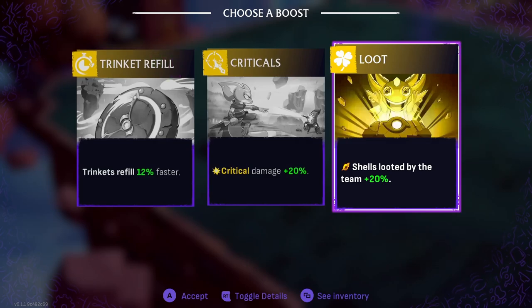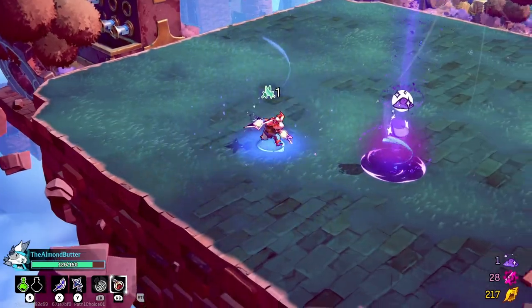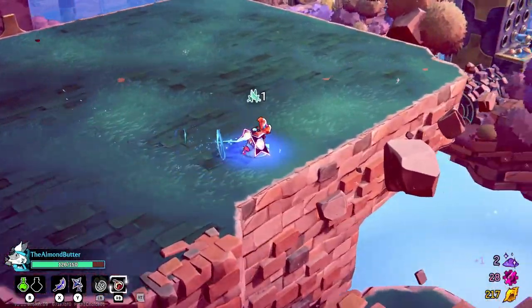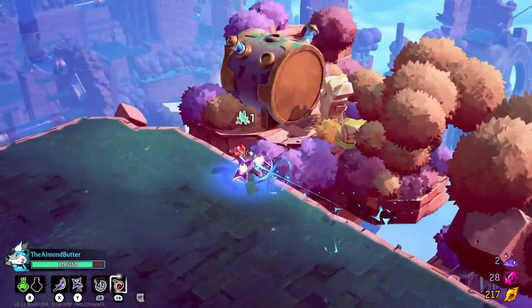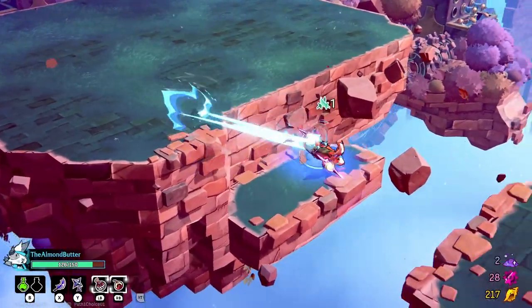Let's go with trinket refills — it's only 12% but it gets me access to them faster. I'm relying heavily on my trinkets because I'm being really cowardly. I don't know what to expect from the monsters, so I've gotta do ranged combat.